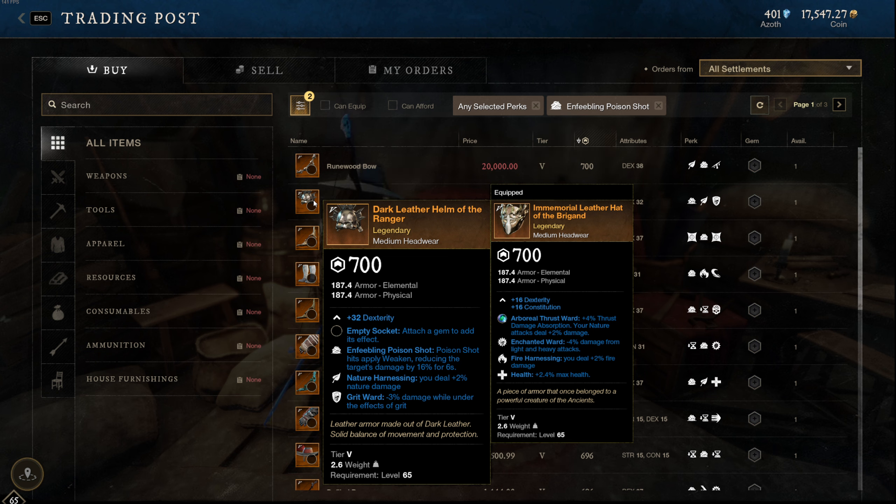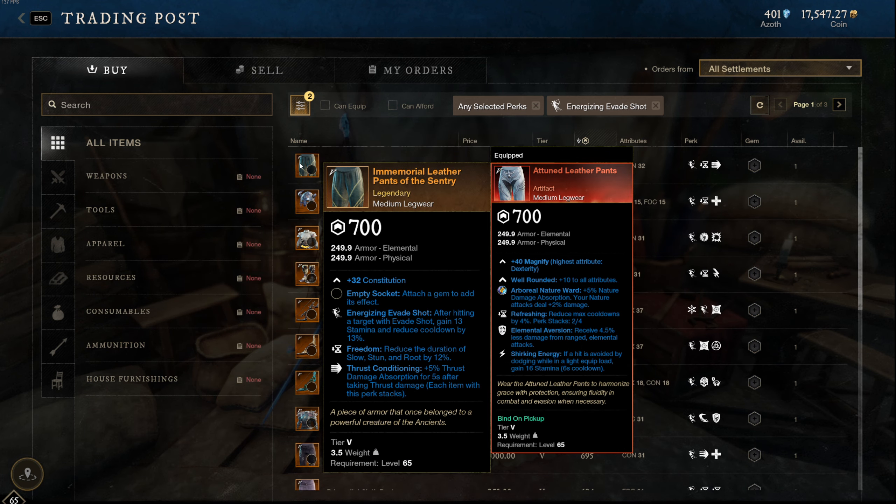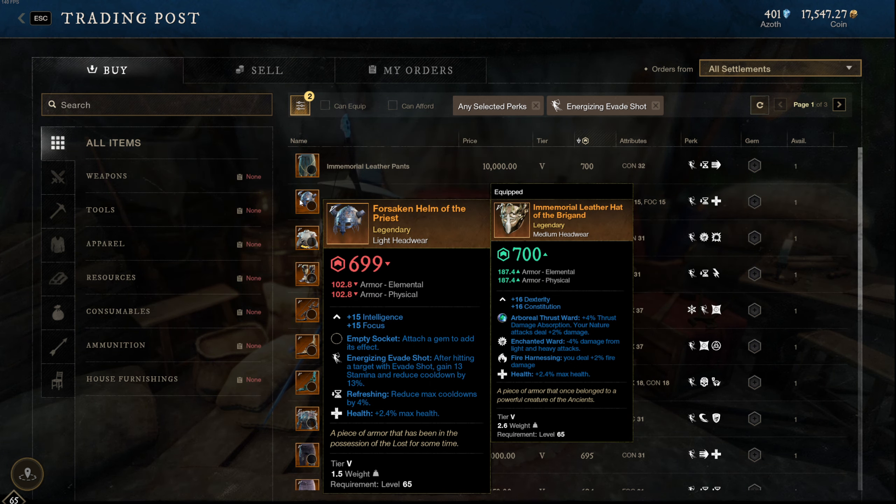The enfeebling poison shot perk allows you — when you hit someone with a poison shot — for six seconds they have a 16% damage reduction with everything that they do. It's really, really powerful, and it's honestly best in slot if you're going to be running poison arrow. Energizing evade shot is also a good one — it gives you 13 stamina when you hit a target, and it reduces the cooldown of the ability by 13%. It's more of a utility thing; it doesn't really benefit your build in terms of damage in any way, shape, or form. Honestly, if you're running hardy nimble, you really don't need the energizing evade shot, especially with shirking energy on your pants. I think it's just a wasted weapon perk slot, but that's just my personal opinion.